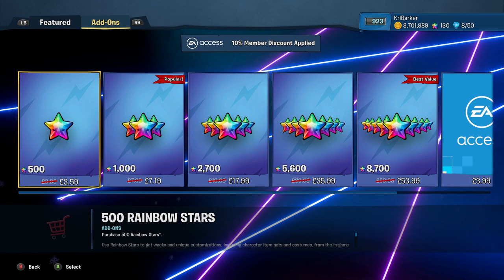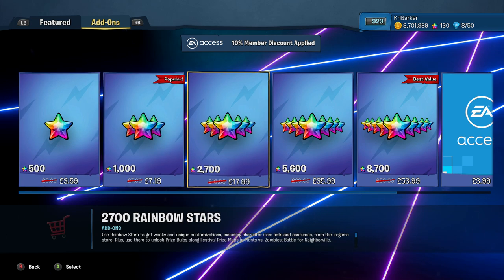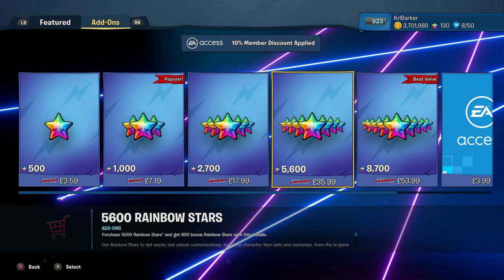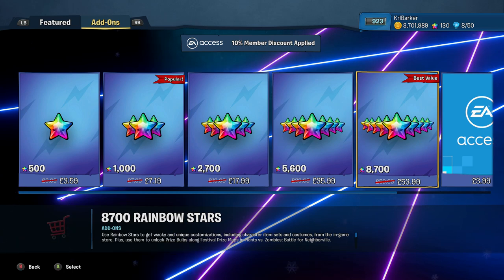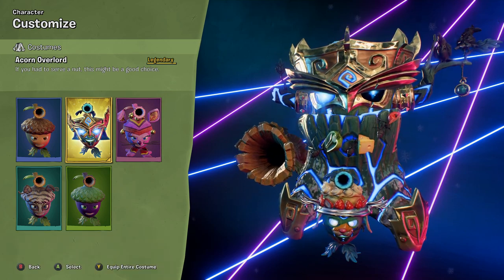I do have EA Access, so taking it as if you didn't: 500 is £4, 1,000 is £8, £20 is going to get you 2,700 rainbow stars, £40 is going to get you 5,600 rainbow stars, and £60 is 8,700 rainbow stars.